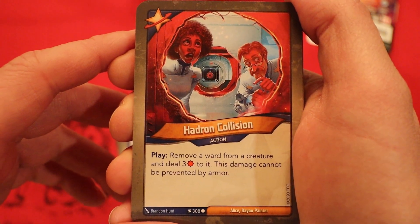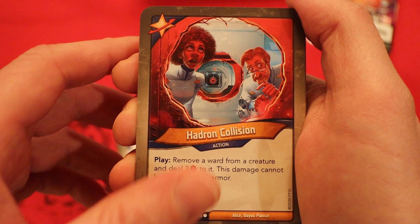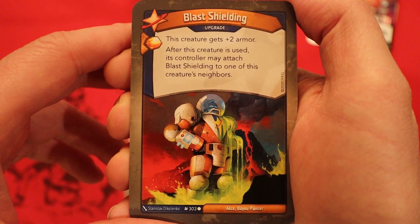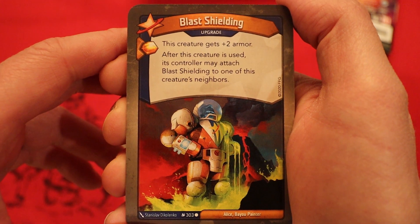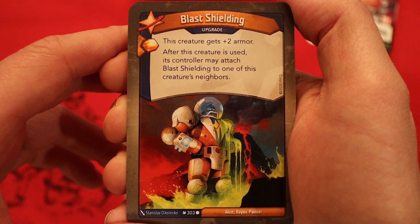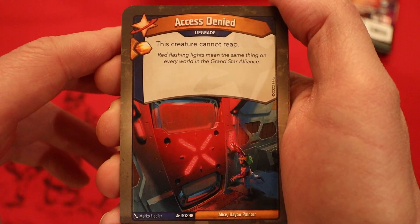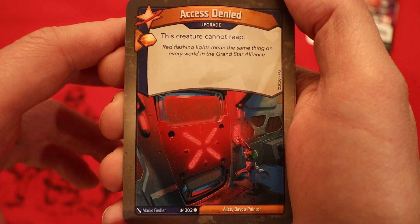Hadron Collision: remove a ward from a creature and deal three damage to it — this damage cannot be prevented by armor. Another one of those. Blast Shielding, it's an upgrade. Amber to replay it. This creature gains plus two armor; whenever this creature is used, its controller may attach Blast Shielding to one of its creature's neighbors. Access Denied, another upgrade. Amber to replay it. If this creature cannot reap.